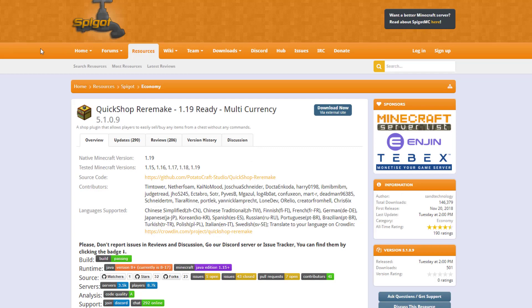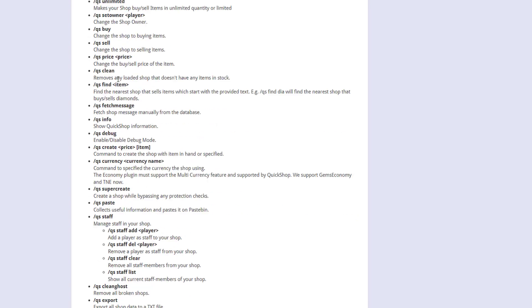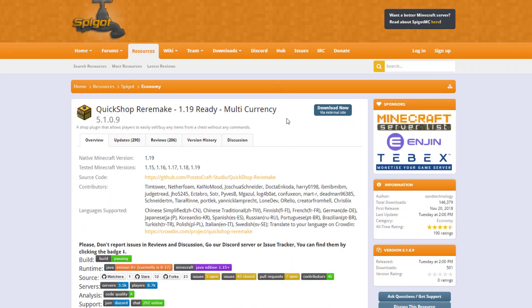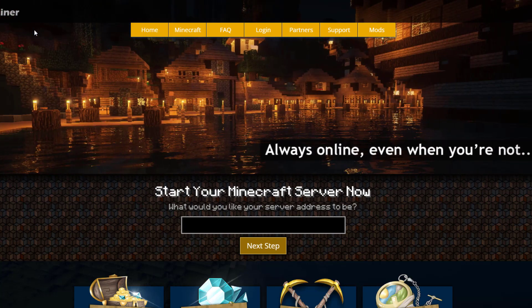On the SpigotMC page you can see it's updated from 1.15 to 1.19, and there is a ton of features and commands you can really dive deep into, with loads of different permissions depending on how complex you want to go. If you need a server to host it on, check out ServerMiner.com for the best and cheapest hosting. Subscribe, like, comment, and I'll see you next time.